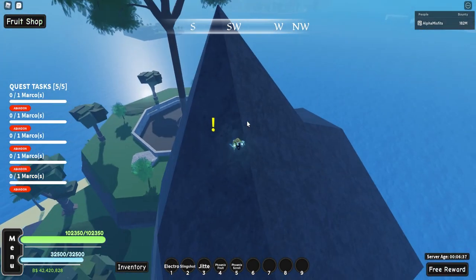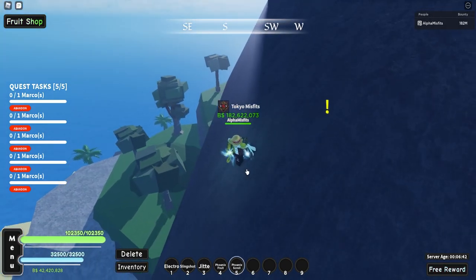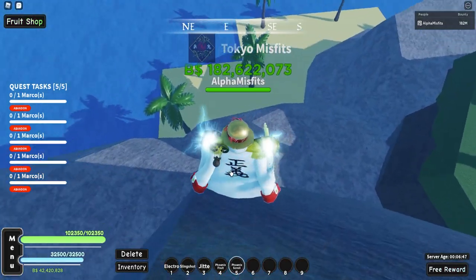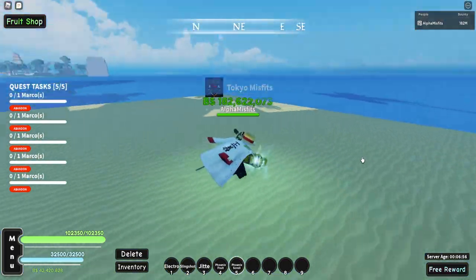Whether you macro, auto-click, or do it yourself, I recommend doing it yourself for a while because then you can keep picking the quest up and getting that money while you grind. It gives good money and then maybe you could spend it on a fruit and you may get something rare — you never know. Anyway, once you get it, this is it here — that's the Phoenix scroll. It has a 5% chance to drop; it was supposed to be 1%, but I guess he recently upped it. So that's cool. I haven't used it yet, so we're about to try it out.